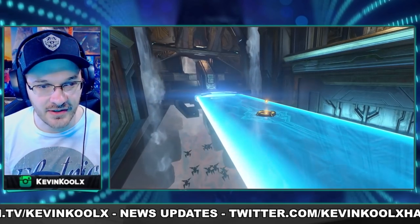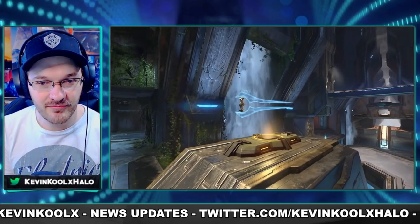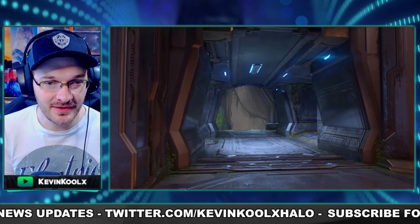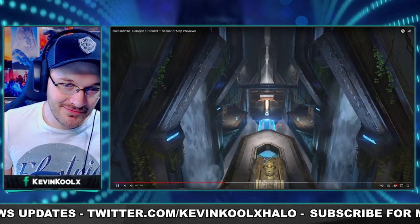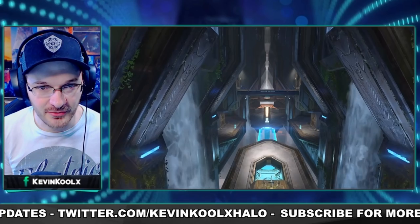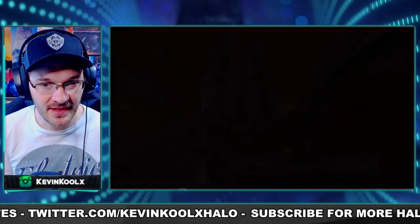Yeah, this looks so good — way better than like those first concept images they showed, with like the things flying below. Looks like we got camo, sword, and skewer as well. In this case it's kind of like opposing bases, so it's more like a symmetrical map — red base and blue base kind of thing. I love how they use the lighting to indicate the red base. Like the design of the vines growing through and stuff like that — oh, this looks great. It's a little more symmetrical than I thought it was going to be; I thought it was going to be more of an asymmetrical map.